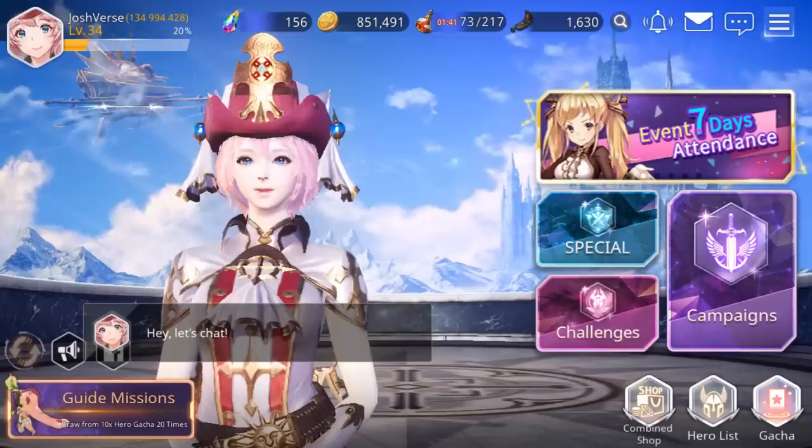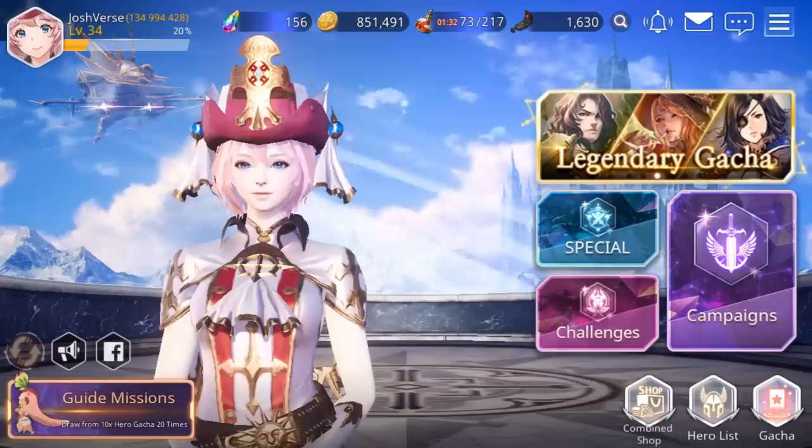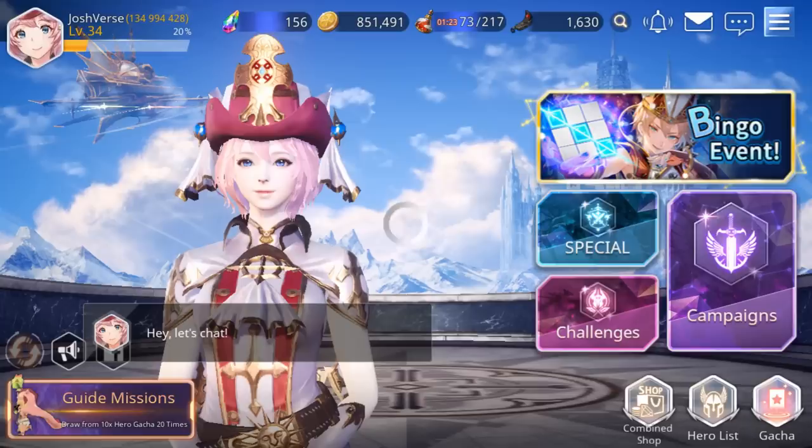We are currently on the main lobby. Let's go from left to right. Up at the top you have your character avatar, your username, and your ID which you can share to add other friends. My level is 34 and you can see your EXP bar and the percentage above that, which is 20%. Let's go ahead and click that.